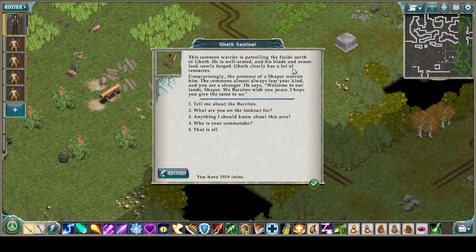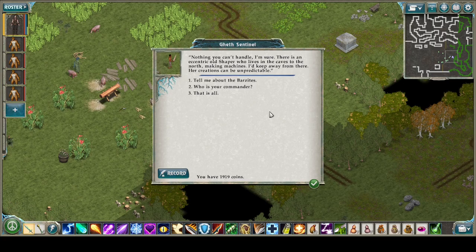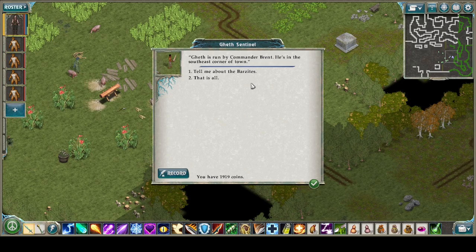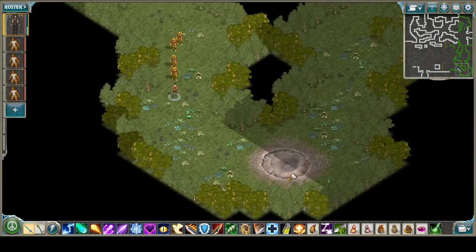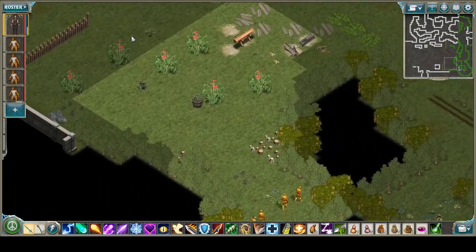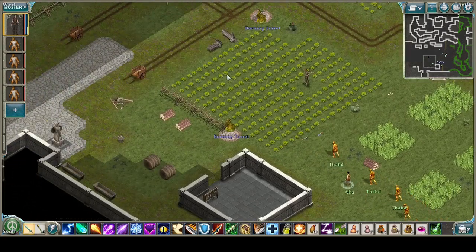A common warrior is patrolling the fields north of Geth — as well armed with blade and armor, looking newly forged. Geth clearly has a lot of resources. The warrior says: 'Welcome to our land, shaper — we Barzites wish you peace. I hope you give us the same.' He's watching for rogues, invaders, awakened takers, anyone who would bother them. There's an eccentric old shaper who lives in the caves to the north making machines — her creations can be unpredictable. Geth is run by Commander Brent in the southeast corner of town.